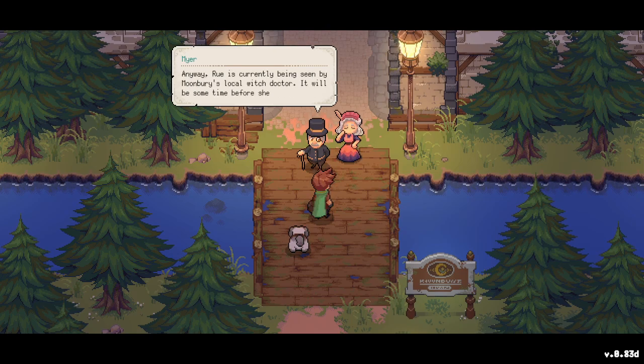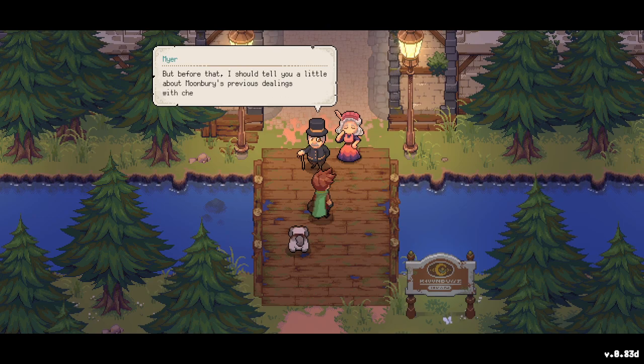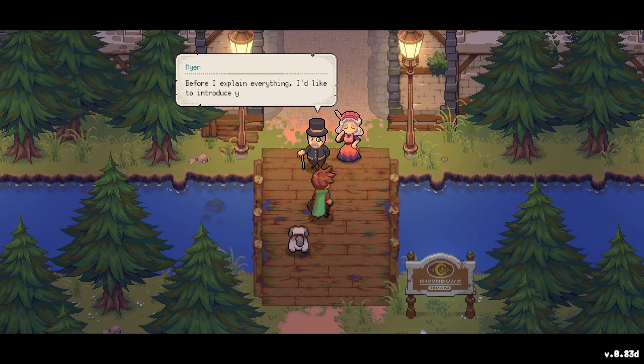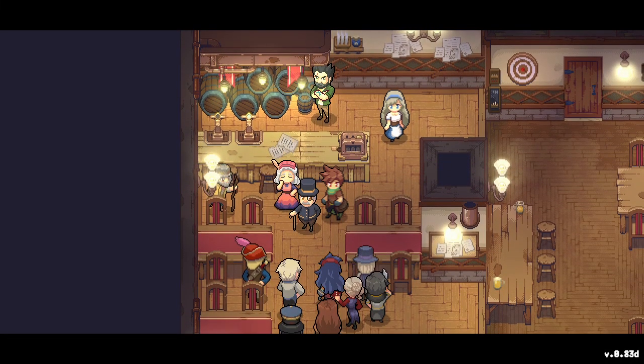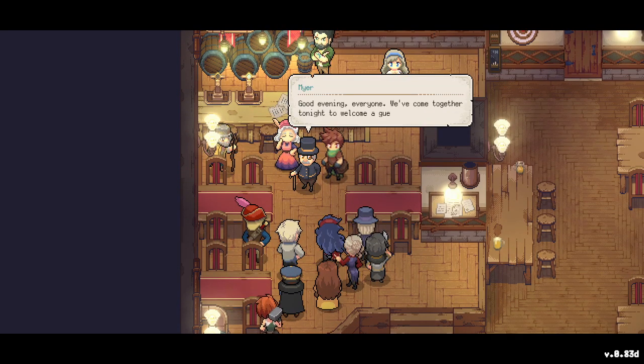I wonder what the witch doctor has her eating as a remedy — frog feet, worms and all that? But before that, the mayor wants to introduce us to everyone. It looks like we're getting introduced to some lovely people — can't wait! Everyone is gathered here — good evening everyone, we've come together tonight to welcome a guest.